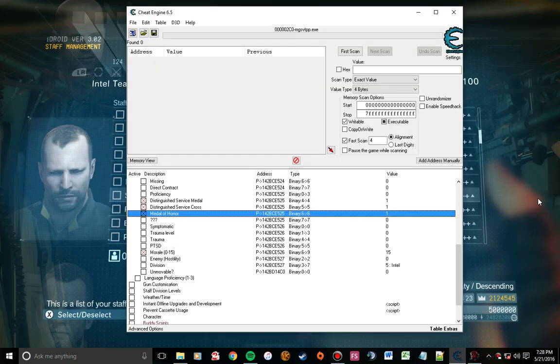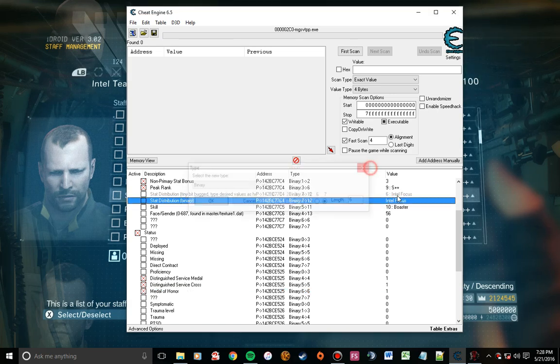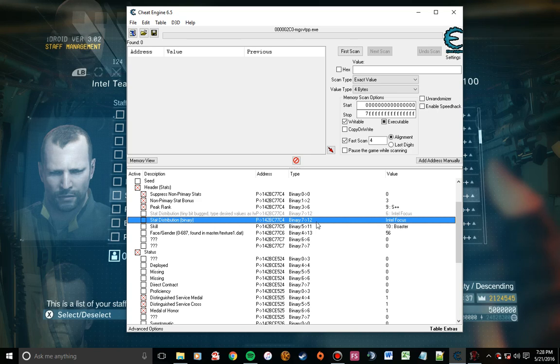I'm going to alt-tab out, and I'd put another blanket statement warning out there: try not to edit Miller, Ocelot, or other named characters like Shengtien — any special character like Hideo. You can usually tell those characters because in the stat distribution binary, some will have the special character denotation. That usually means the game is giving you that soldier to start up that area of your base, or it's a key named character. You don't really want to mess with those guys' stats — that can sometimes make your base a little tweaky. But any other soldier is pretty much up for grabs.